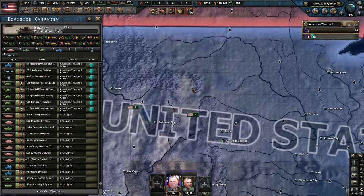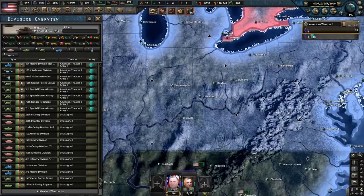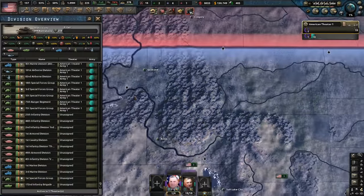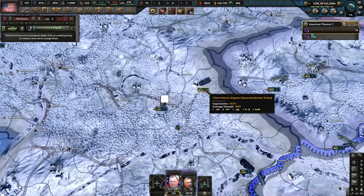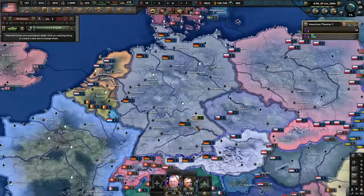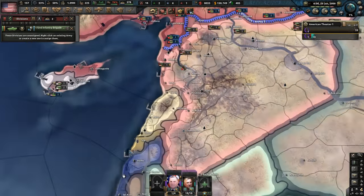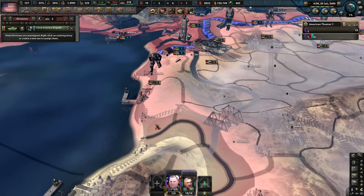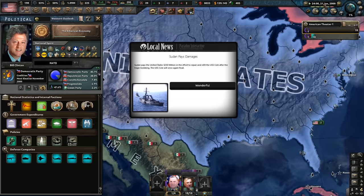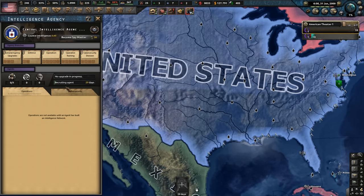We've got just one infantry brigade in Germany, just to keep an eye on the Germans. We've got all these overseas bases. Do the Russians have their base in Tartus yet? No, not at this point, but they eventually will. He actually paid the damages — 250 million. The CIA has been created. We can't get any agents just yet. We've completed the national focus — the American economy. Nice.